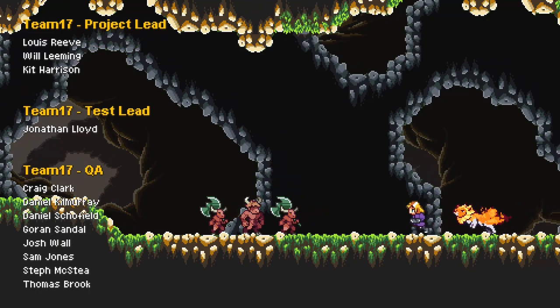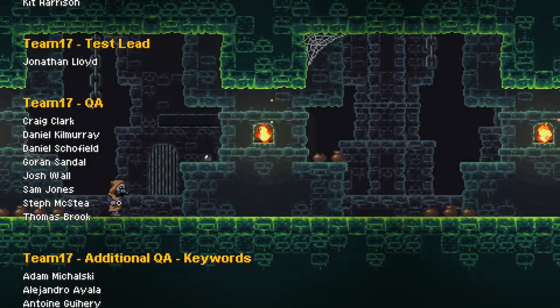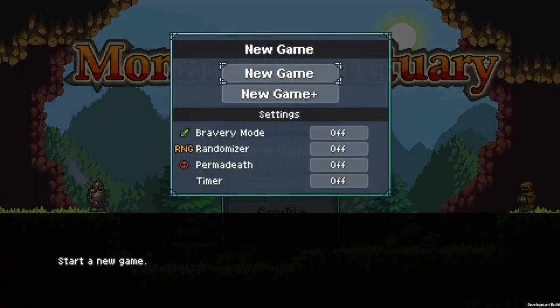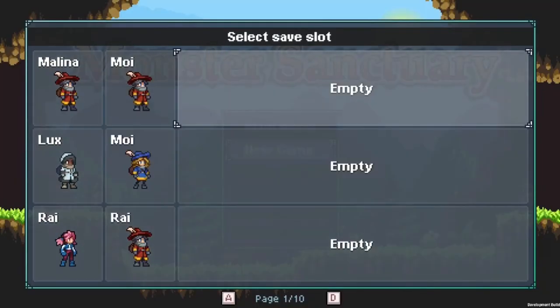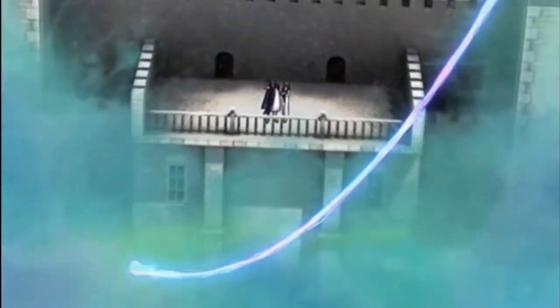Speaking of future runs, I flew through my first campaign and I'm looking forward to revisiting the game with all the knowledge of my first playthrough. Monster Sanctuary features randomizer, permadeath, and bravery settings, in addition to a new game plus mode, and I'm really looking forward to playing again with added difficulty and new monsters at different stages of the game. The permadeath feature reminds me of playing Fire Emblem, and I've never played a randomized playthrough of any game, so I seriously can't wait.